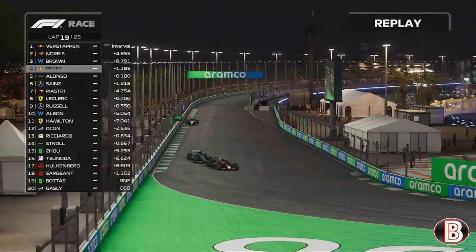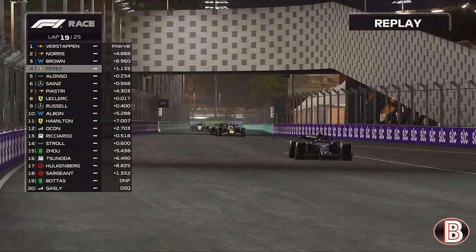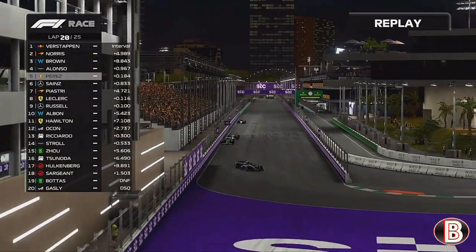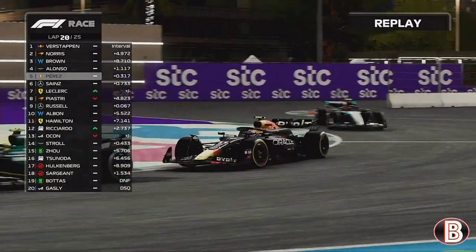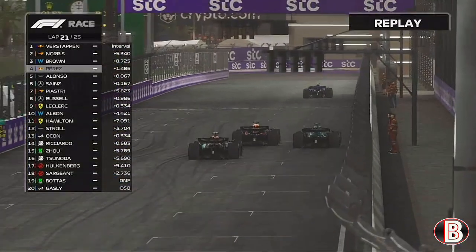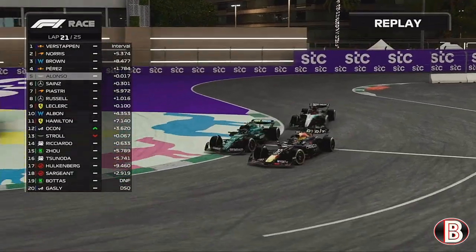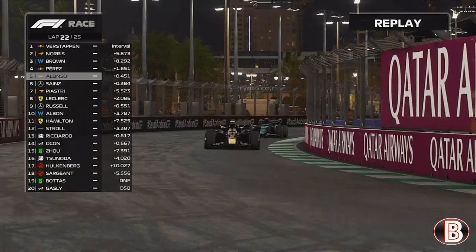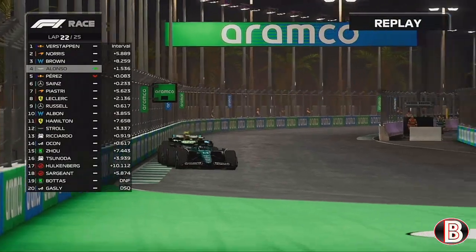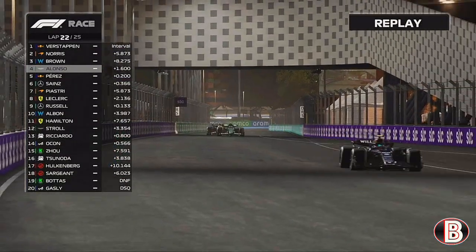Alonso and Perez are still battling. Perez finally gets the job done on Fernando Alonso. This is allowing us to finally have a bit of a breather in this race — not constantly defending those behind. We've pulled just outside the DRS and broken it, which is good. But Alonso re-overtakes Sergio Perez into turn one — a great little scrap. Perez is on the mediums, the quicker tyre, and retakes P4.